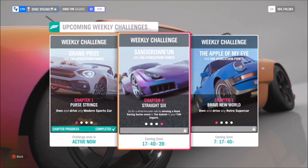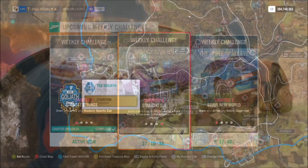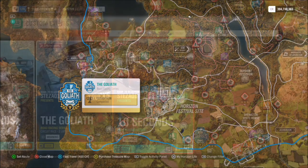The final challenge wants you to win a road race series event at the Goliath in your TVR. Now a lot of you might not have unlocked the Goliath race — to unlock it you have to be level 15 or 20 of the road race series event. But don't worry if you don't have it unlocked, because I've created a special blueprint that everyone can download anyway.